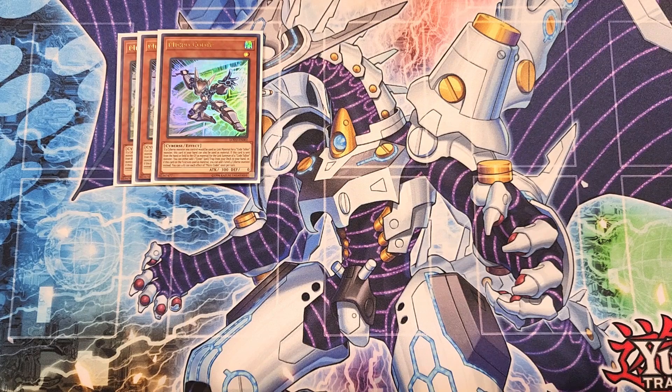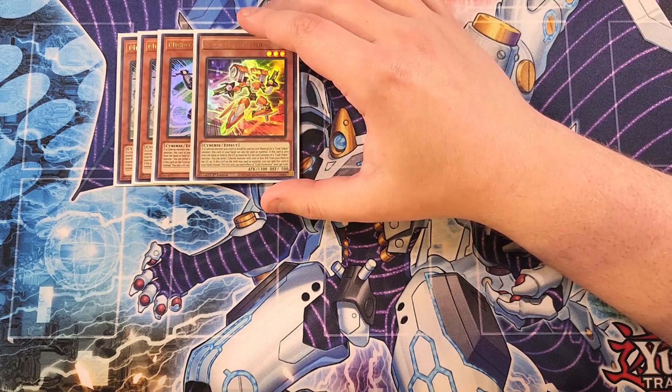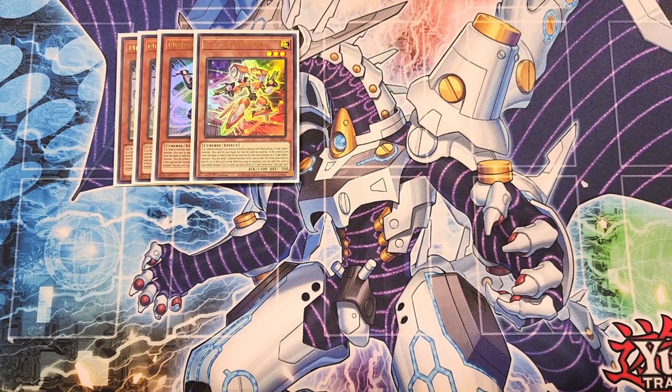We then play a single copy of Code Generator. Code Generator is a definite one-of in the build — you really only need a single copy. It shares a similar effect to Micro Coder, but when this card is used as material for a Link Summon, you can send a Cyverse monster with 1,200 or less attack from your deck to the graveyard, which is a really good ability to Foolish Burial something like Dotscaper. It also shares the ability of Micro Coder, that it can be used in your hand as Link material for a Code Talker monster.